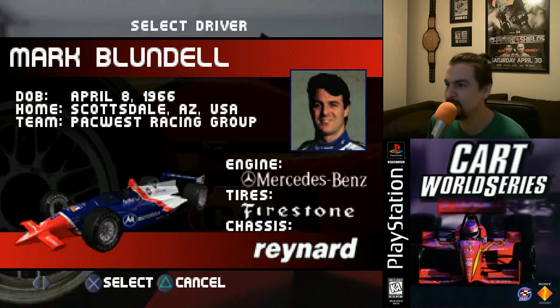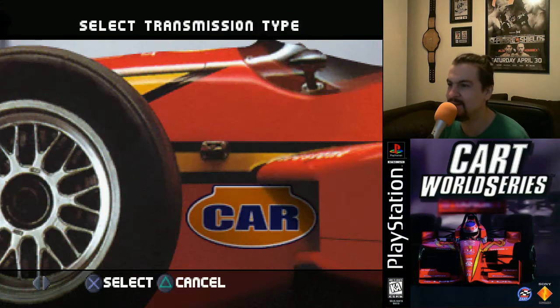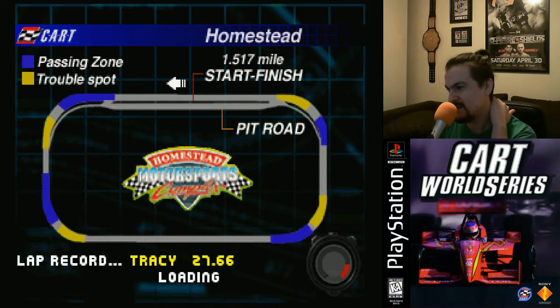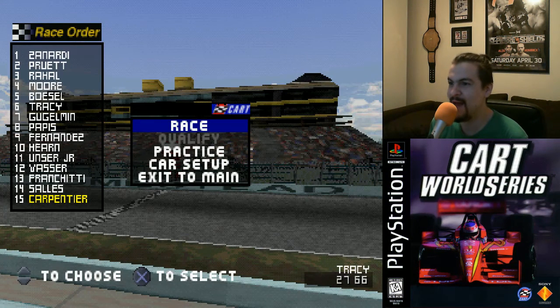So let's just do a single race. We'll use Patrick Carpentier - you know how they'd say it in French, Patrick Carpentier or something. Of course I chose the easiest track. I don't even remember seeing the option to choose, but whatever, this track is fine. I have to remember to choose the track next time because we're going to put in some codes and unlock some stuff that is badass about this game.